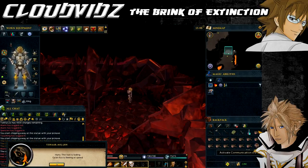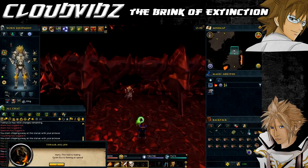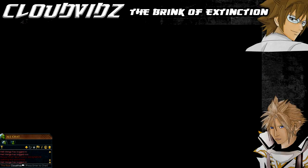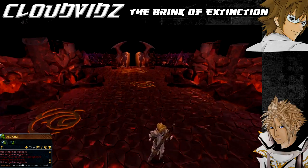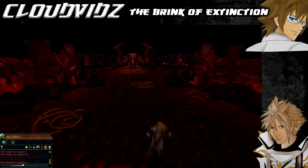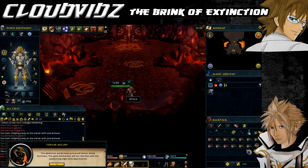When you get to just outside the cave, activate the communication orb and it will indicate for you to go in. This cave starts the combat portion of the quest. After clearing each room, progress is saved meaning you can leave to restock if needed. There is a banker just outside the cave which is quite handy.